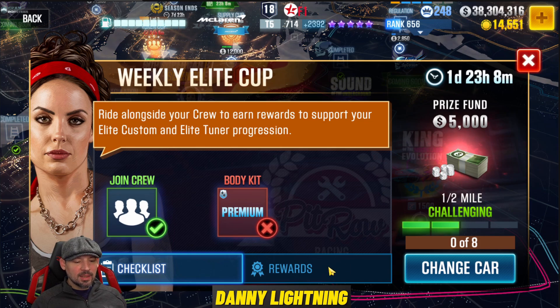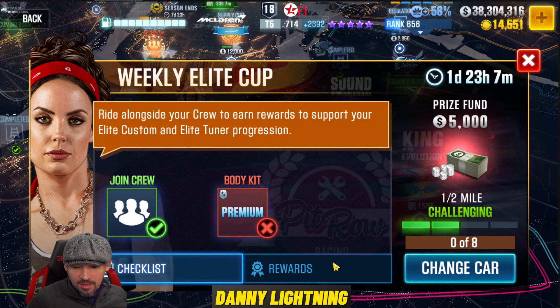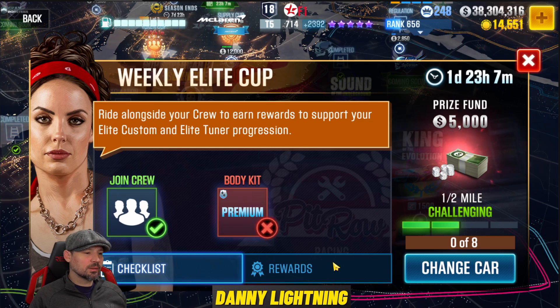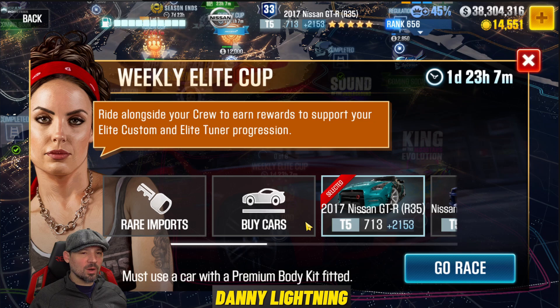But first, the Subaru WRX STI is broken on Android. Anybody who has the latest update, the 3.0.2 or whatever it is — it's May 21st, 2021 — some people, when they're picking that car, it's blacking out their screen and locking them out of the game. So for a little while, make sure you don't pick the Subaru WRX STI. That's only on Android, not iOS.